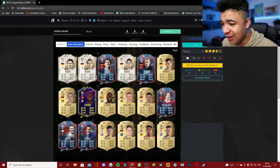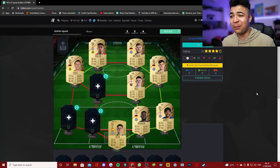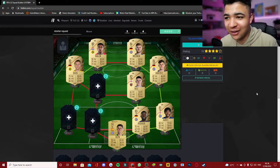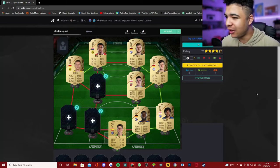Then at left striker, I'm going to put Donyell Malen in there. His card looks so OP — 90 pace, 80 dribbling, 79 shooting, 72 passing, 74 physical with 30 defending. His card looks like a very meta card, able to abuse the pace within FIFA 22 in the starting weeks.